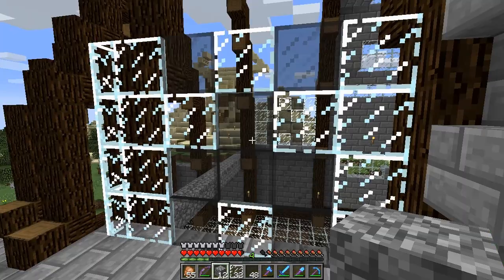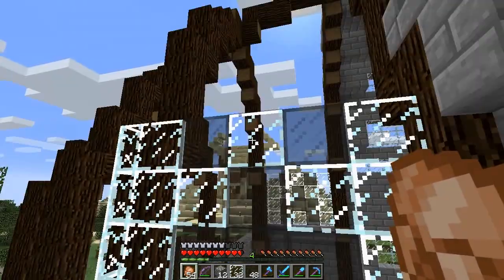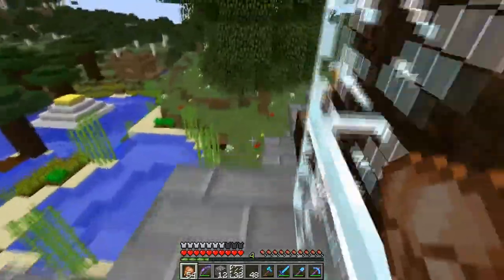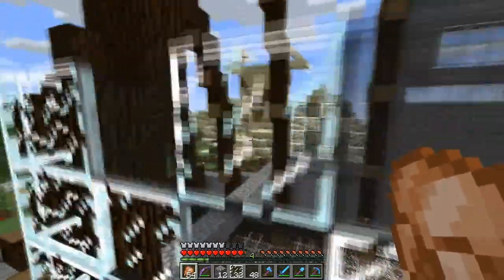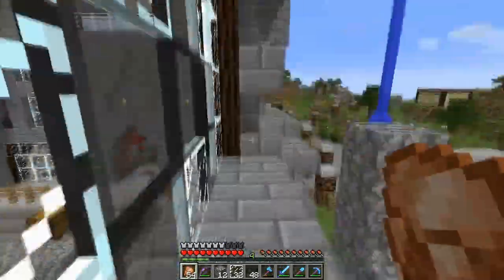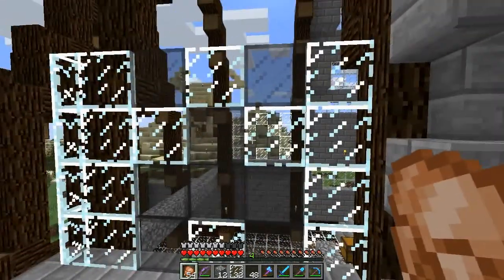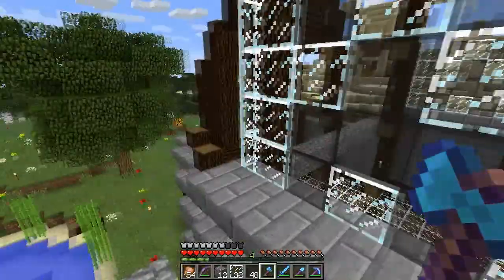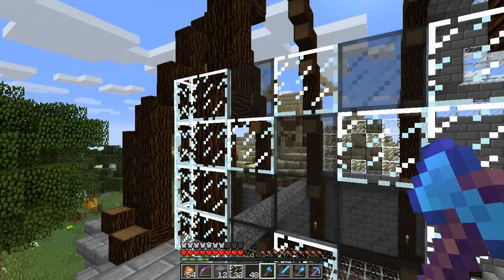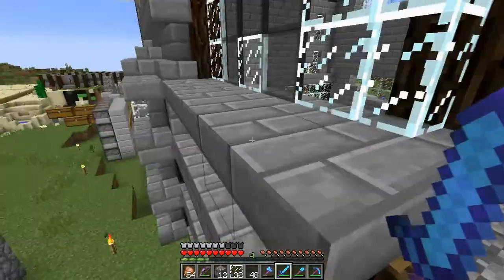Working with glass is harder than it looks. My eyesight isn't the best, and I can barely see this glass sometimes, especially the black one — it's almost invisible when you're moving around and trying to place blocks. Why did I choose to use glass? Oh yeah, because it does look good.